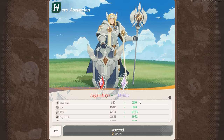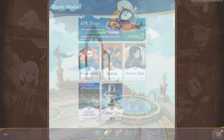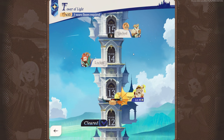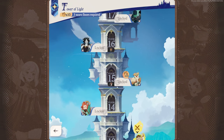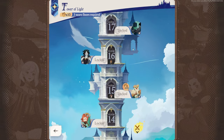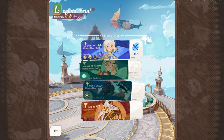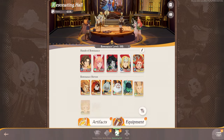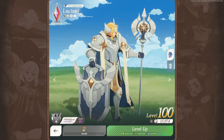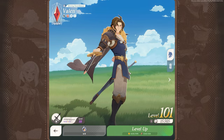Acorns are something you definitely want to hold on to as much as you can. You actually get acorns through summoning, and you also get them through battle mode. You can also get them through Legend Trial. At this moment in time, it's very difficult to get acorns. You don't really get much — as you can see, we get 10 on stage 15, maybe another 10 on stage 25. You really don't get that many, so it's very important to know that you should probably be holding on to your acorns.